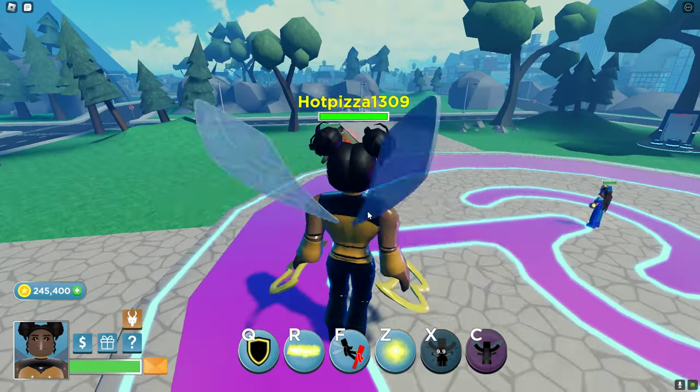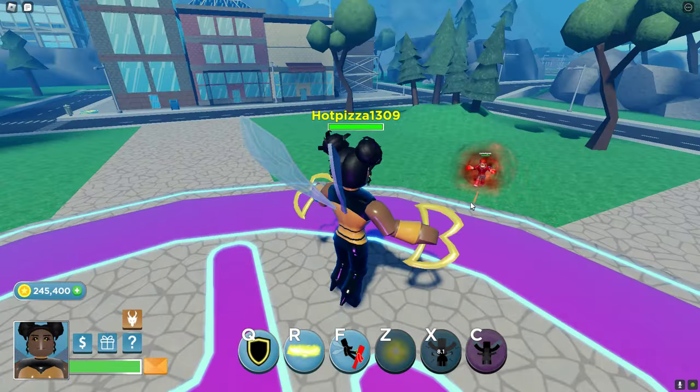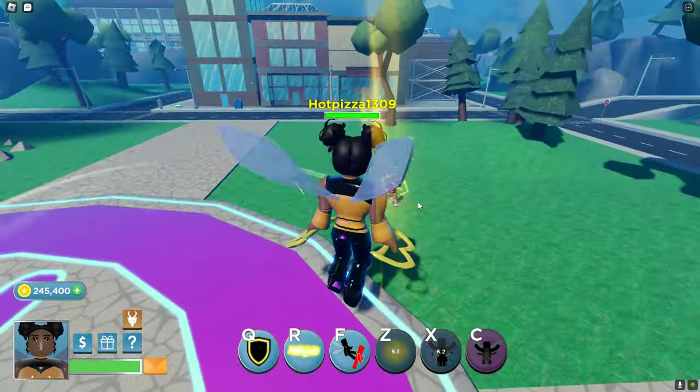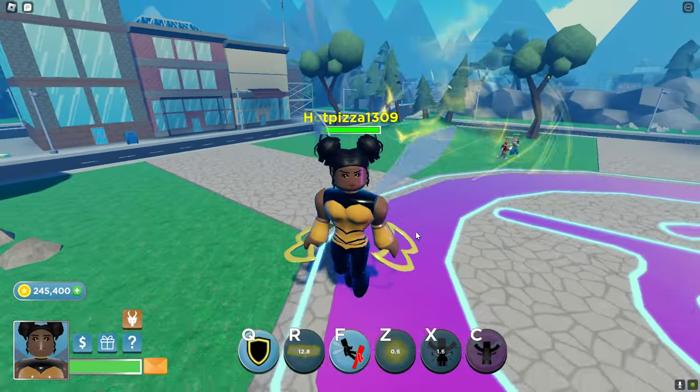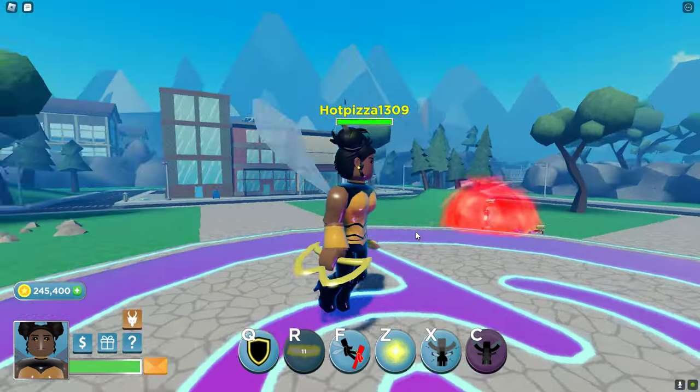And then we have C, which transforms me into this. I get really buffed abilities. I can't use F or X during this, but it buffs a lot.